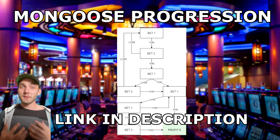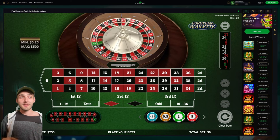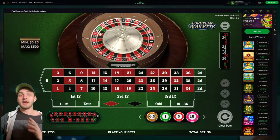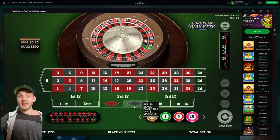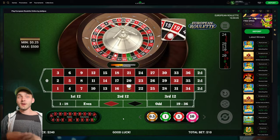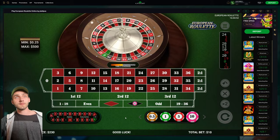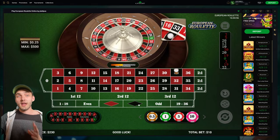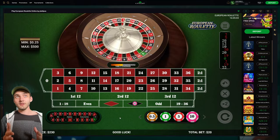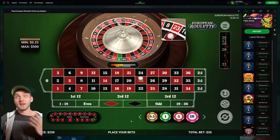I'm going to put my money where my mouth is and attempt to use this strategy myself. I've got a balance of $250, so my one-unit bet is going to be $10. I'll place the first bet on black and spin. We lose that one — checking the chart, that means we just start again. I put another bet on black and we get that one. So now we go to our second step: a two-unit bet. I place two units and we lose that, so we restart the Mongoose progression. We've only lost one unit.